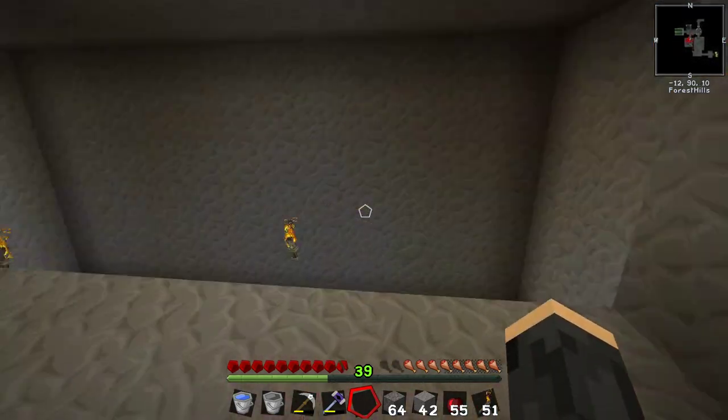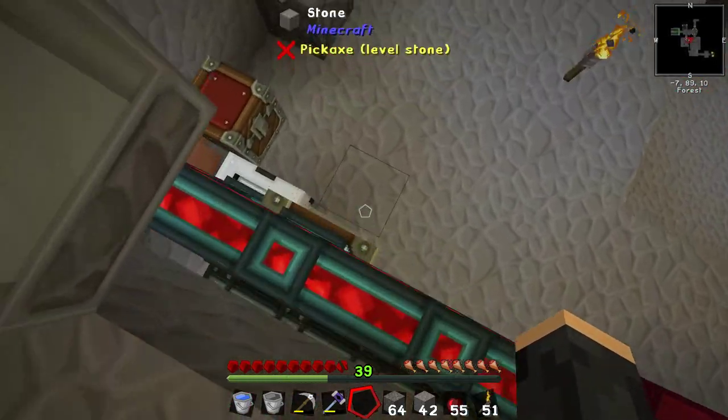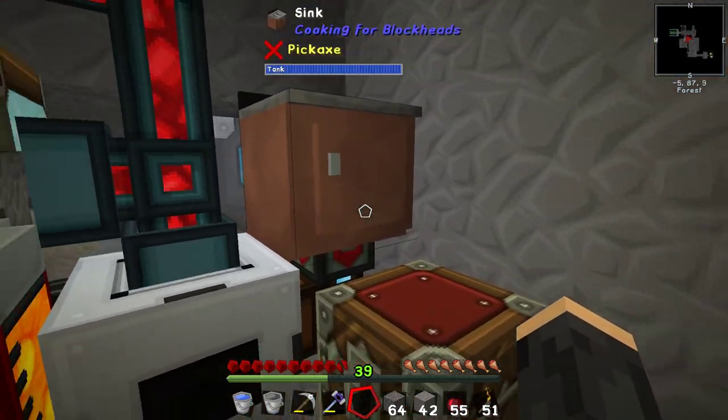I started off thinking I'll just make a really big hall, and then I thought no, that's not how you make things interesting. So I put a few things down and moved everything around. I lost a small amount of lava, but then I realized — who cares?